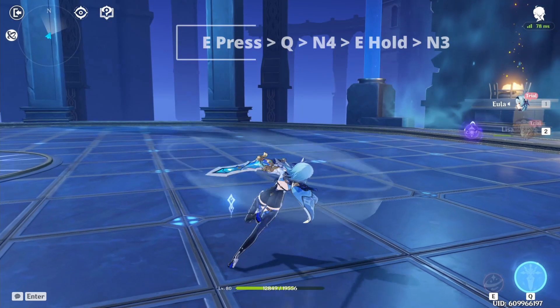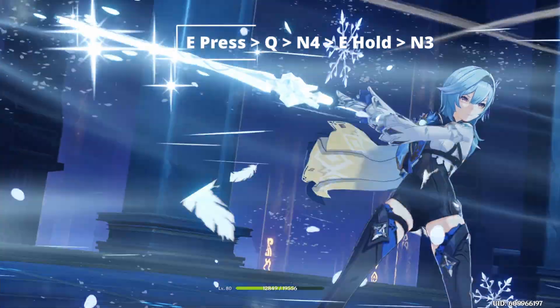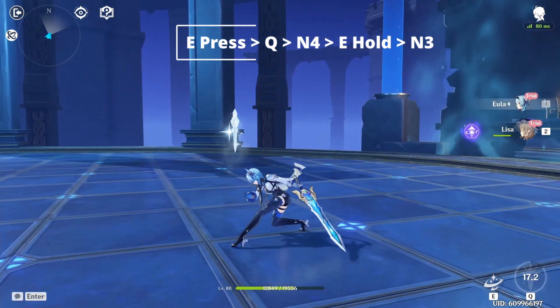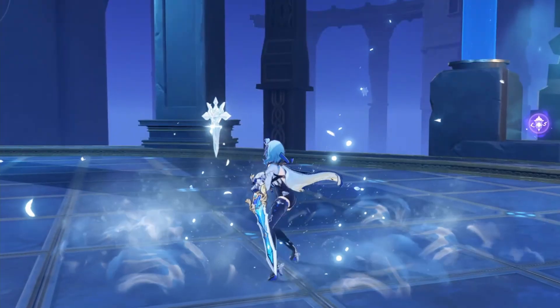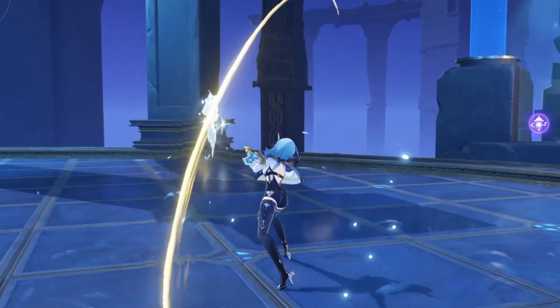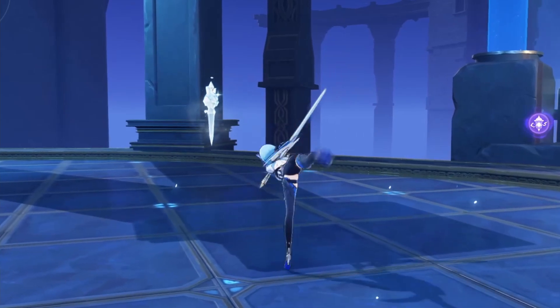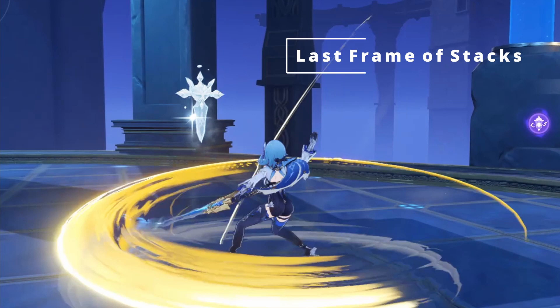In the second attack sequence it's possible to reach 14 stacks, but in this example we will only show 13. The sequence consists of an E press followed by a Q activation, then her first 4 normal attacks into an E hold, and then finally either her first 3 normal attacks or her first 4 normal attacks if you are fast enough.